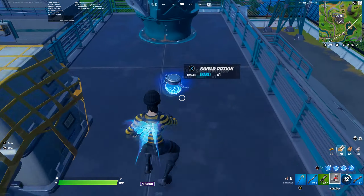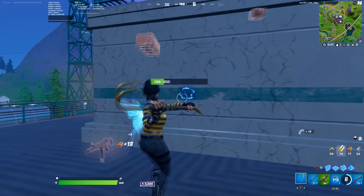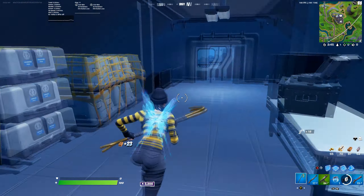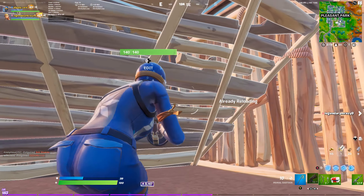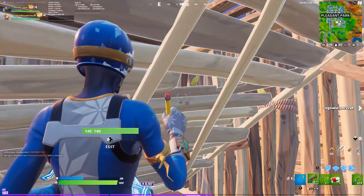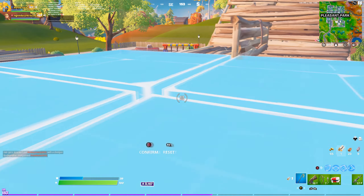You also have an infinite launch pad which you can take however many times you want, it works just like a normal launch pad and it cannot be destroyed. This place is also located on top of a mountain and gives you the best position to take fights on this part of the map. I would highly recommend landing here if you are playing solos, duos, or even trios.